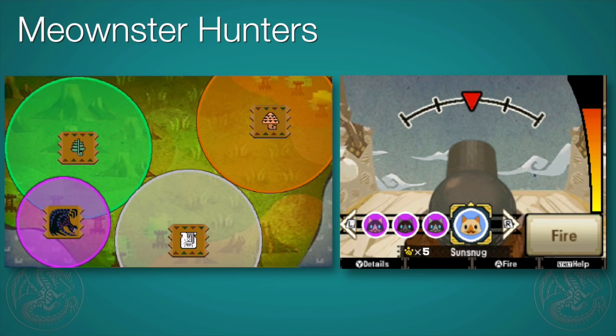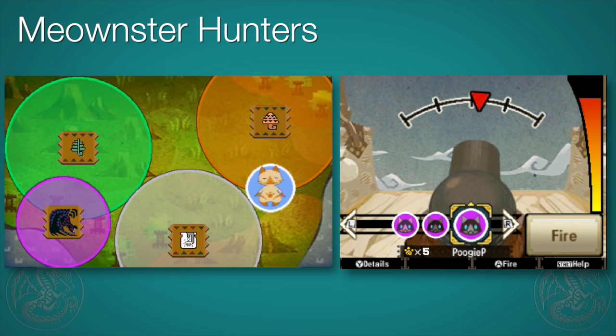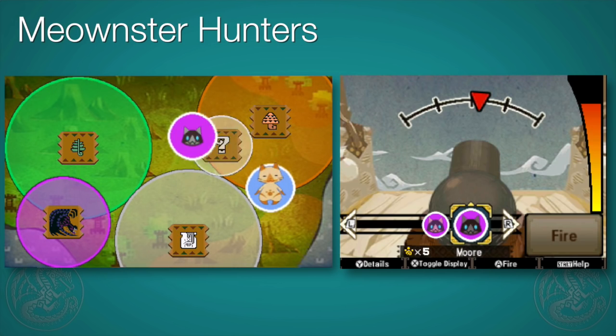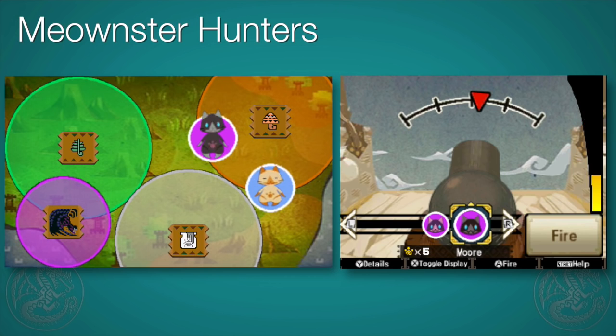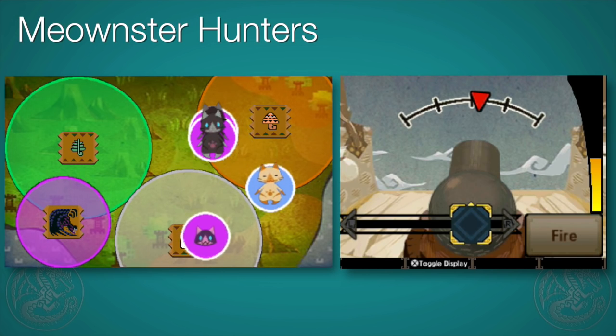I actually screwed up and saved my game, so this is a different map. But I do know the location, so I know exactly where to group them. Of course I blow the first shot — why not? And here we go. Now I've got my grouping down. I know the velocity and I know the angle. Boom — we've got three cats in the rare circle.